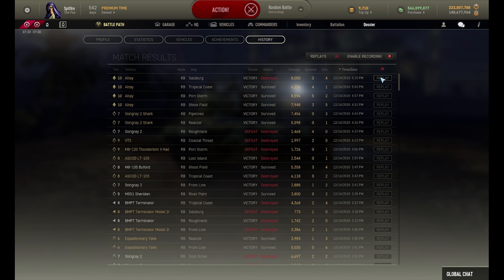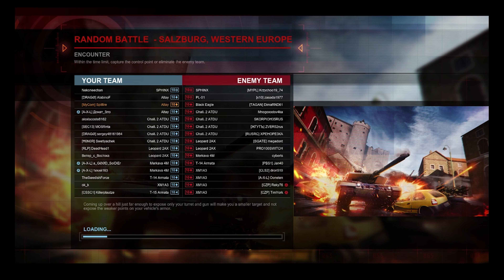If you thought that game was hilarious, oh boy, you've got to look at this one. We are on Salzburg, and this is when I'm going to show you just how devastating this thing can be in good hands. It has a bigger ready rack than the Merkava 4, and the Merkava was already touted for having a way too big ready rack - so I'm kind of unsure how to think about this one. We have an encounter battle with a hilarious number of Challengers.